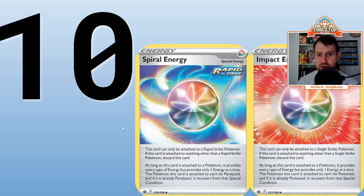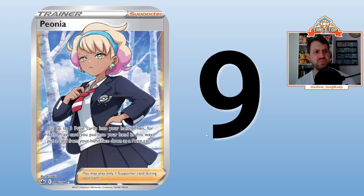Number 9 is Peonia. Put three prize cards into your hand, then for each prize card you put in your hand, put a card from your hand face down as a prize card. If you're playing a control deck, Peonia is great — an important one-of. Or if you have really bad prizes, maybe you prized two copies of a card, Peonia gives you about a 50% chance to grab one.